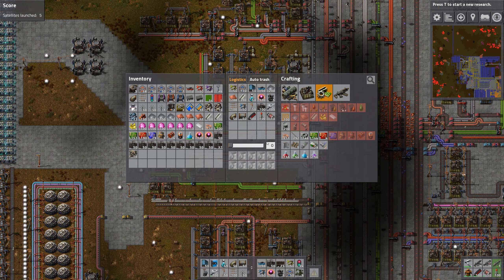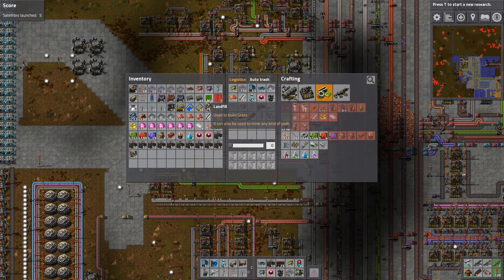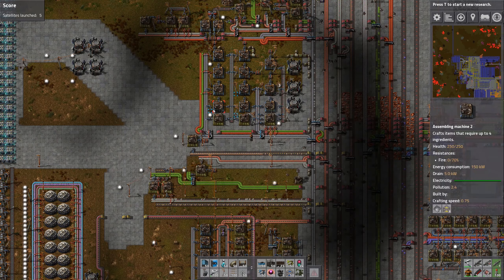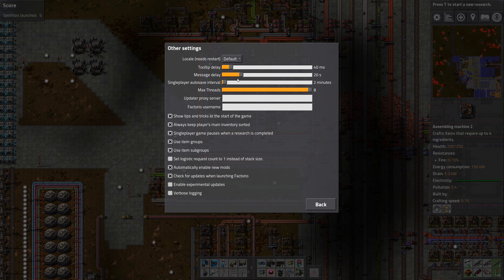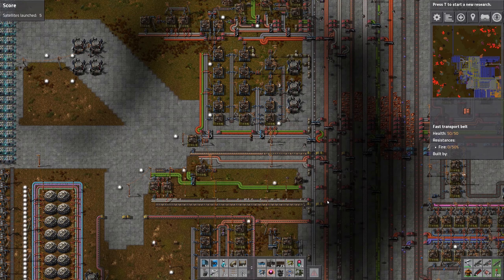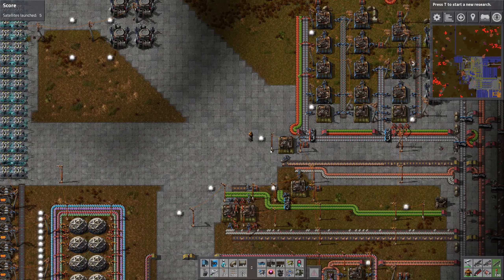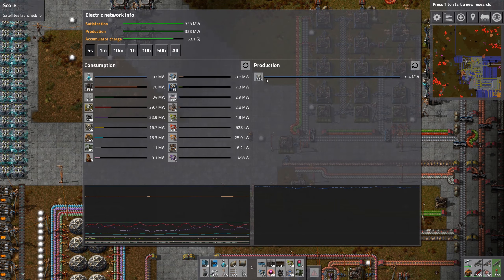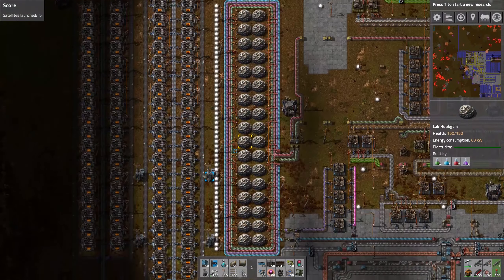The effects have a different design here than I remember — interesting. That might actually also have been the first version with landfill, but I'm not quite sure. Let's also turn down the autosave interval from two minutes to never. Power — how does that look, especially at night? Seems fine. A couple of labs down here.